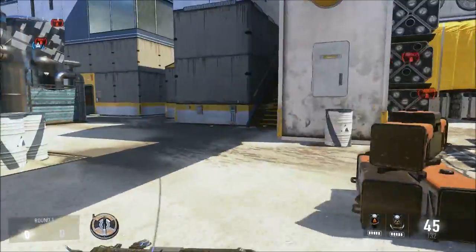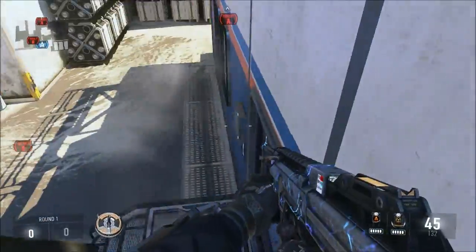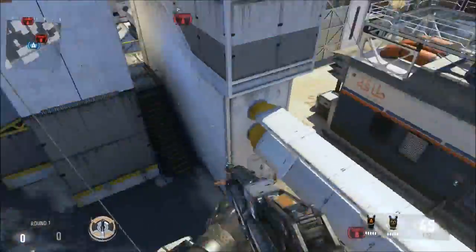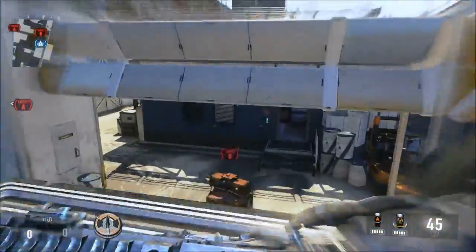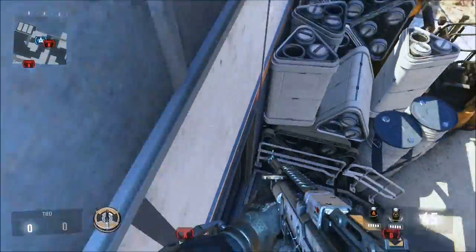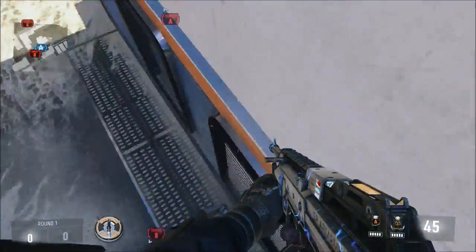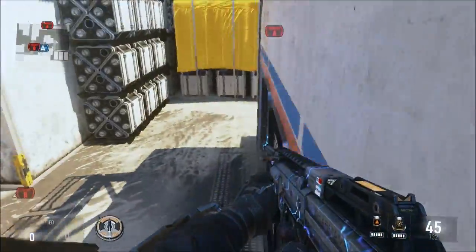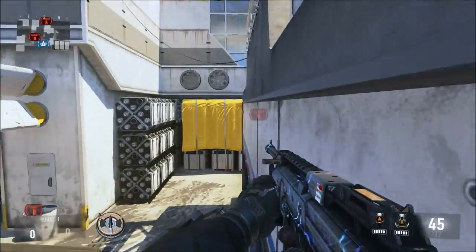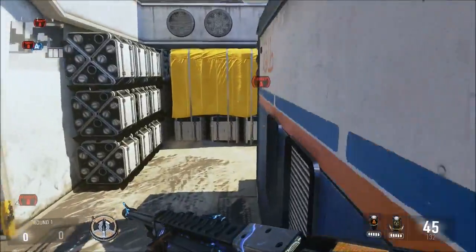Another thing you can do is jump up on this windowsill area. There used to be something just above the door where you could stand — they must have patched it. But this is still the best corner to be in next to that spot. Keep that in mind and use this corner.